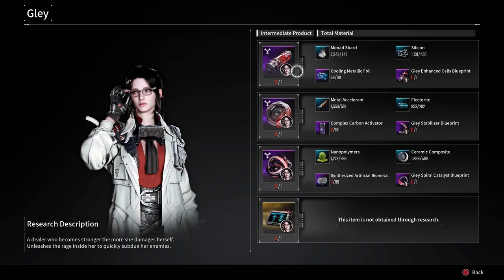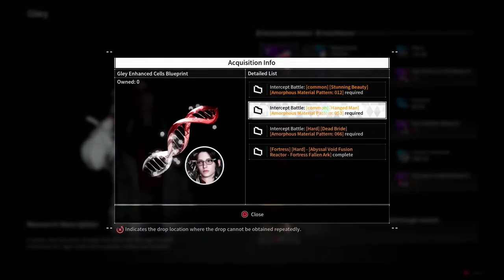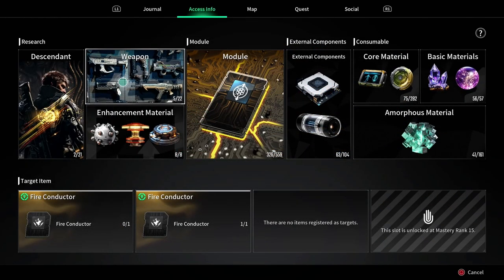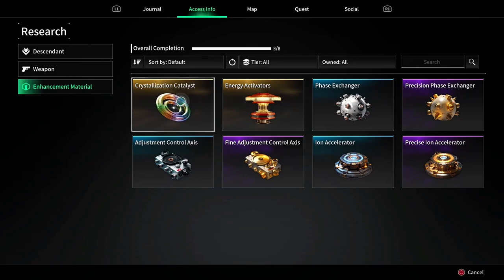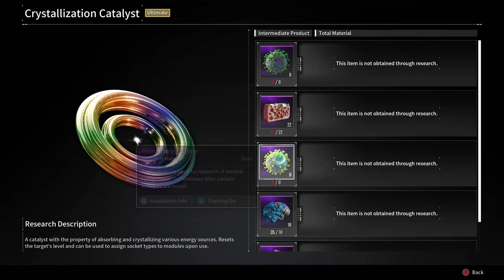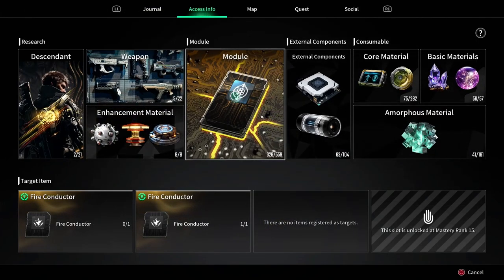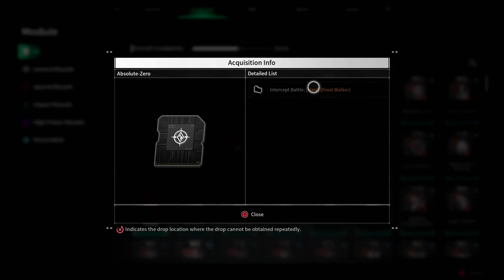We want to get Clay — we want to get her enhanced cell — so I need to get the Enhanced Cell Blueprint. If I hit Acquisition Info it's going to tell me how to get it and what patterns it resides in. You can do this for weapons, you can do this for enhanced material — like Crystallization Catalyst — you're going to want to make a lot of these. It tells you the material needed and where you get it. In the modules section, let's say there's a particular module you're looking for, like Absolute Zero for Ultimate FS.